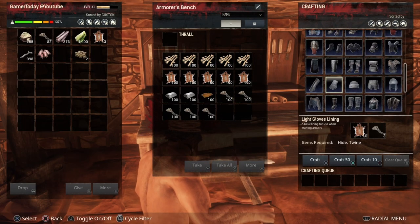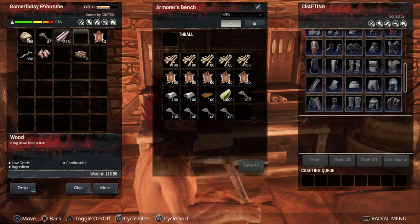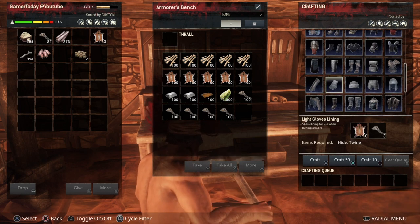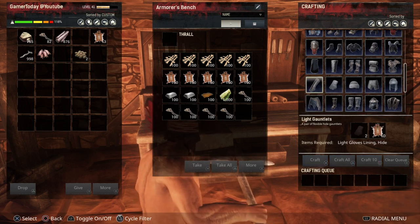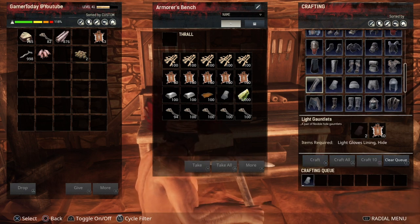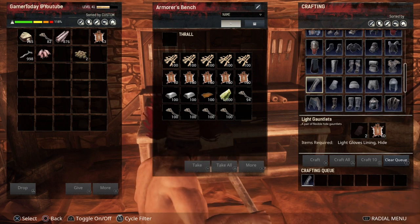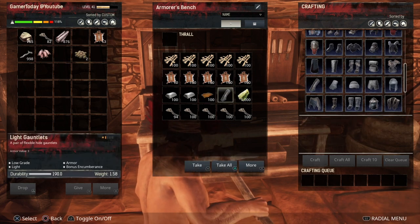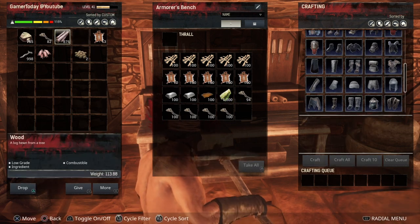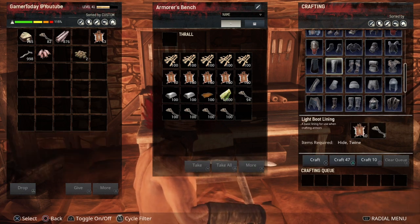Assuming you've got your hide and twine — and fiber too — you're ready to craft. For the light gauntlets, which are the gloves, you need to craft two light linings plus a bit more hide. There you go — one glove. Let's equip it: and there we go, we've got gloves. It requires a lot of resources, but it's actually not as bad as it sounds.